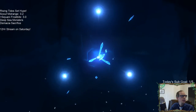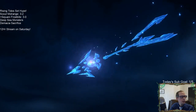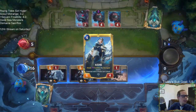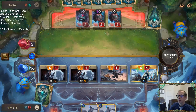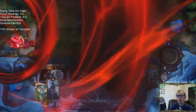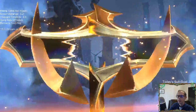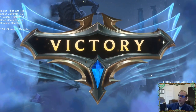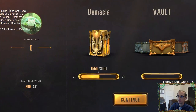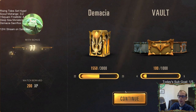I'm getting that two mana frostbite card — Caught in the Cold. Caught in the ice? Caught in the snow? We're caught somewhere. But it's looking like a good card — it's really helping out. Caught in the Cold!